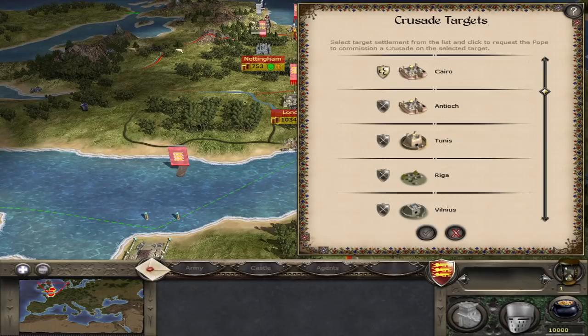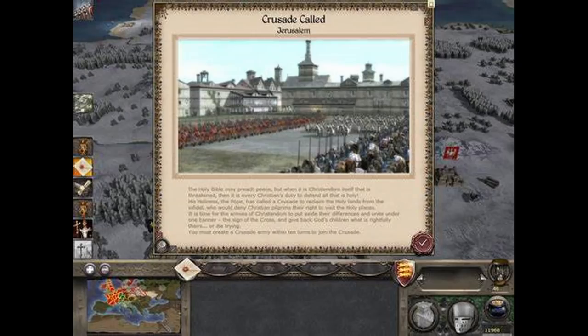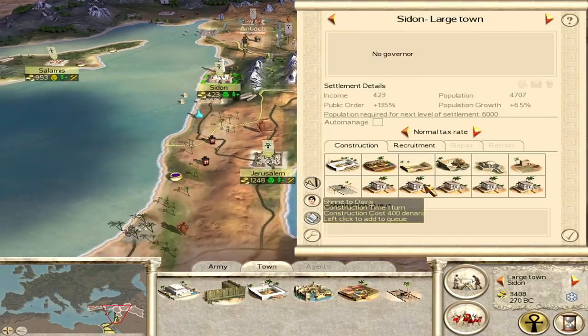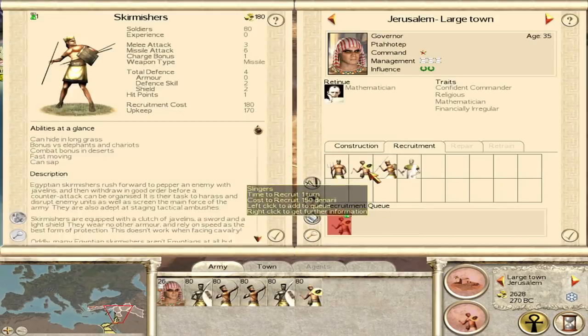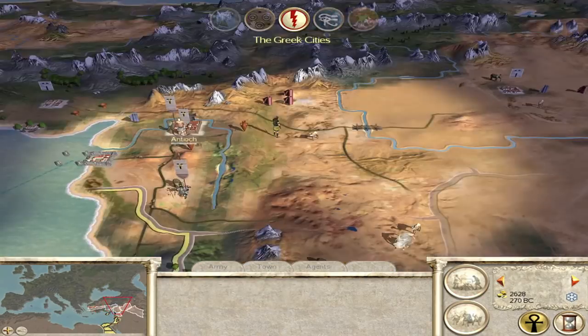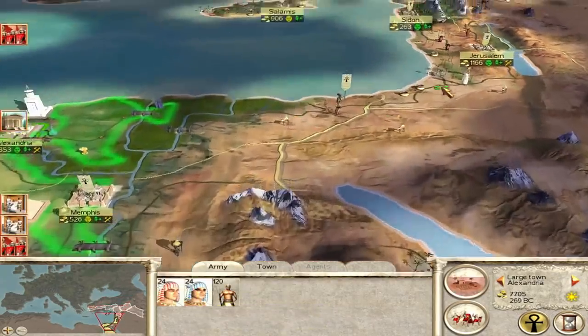Number three is Medieval 2 Total War's Crusade or Jihad mechanic. I really kind of like this — even now it does not feel repetitive. What I like about it is it gets you out of a tricky situation. If you're struggling financially or you just don't know where to expand, it's a chance for a fresh start to your campaign. You don't pay upkeep on the army, and you start a new empire somewhere elsewhere. It makes you a lot of money, you get good traits and good retinue out of it, and it makes the campaign so much more enjoyable. It just provides a fresh start to your campaign.